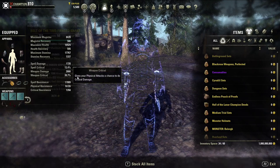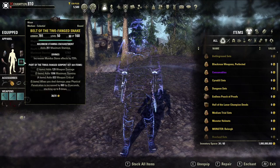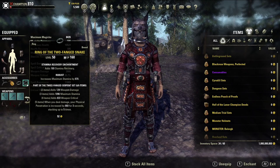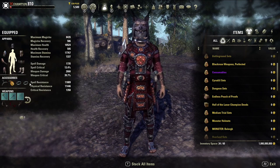It gives you quite a bit of penetration. For the Mundus, I would run the Lover. Utilizing Divines will increase the amount of damage because the Lover gives you penetration. In terms of the set, these drop in Kraglorn in the Trials, and then we're going full weapon damage.